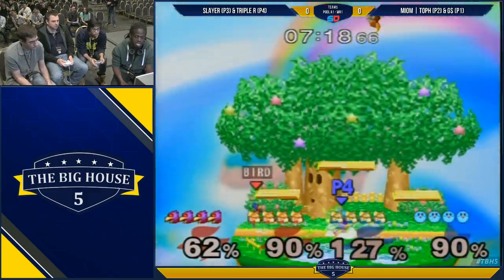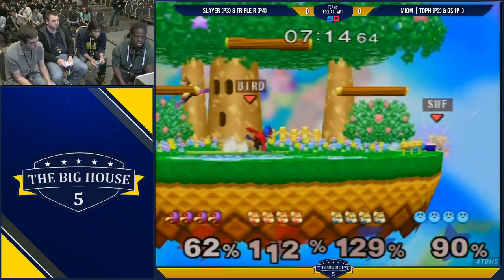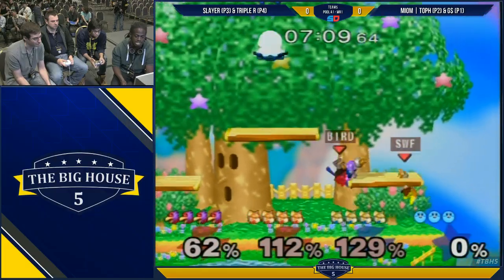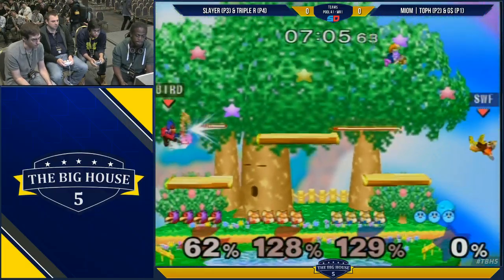Kirby throwing out those space fairs. I think the last hit of Kirby's fair is actually really strong. Good down tilt to — oh! To dodge off the stage. He knocked Toph off and then yeah, it's a tech plug, I'm sure.